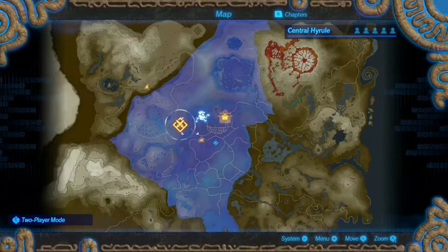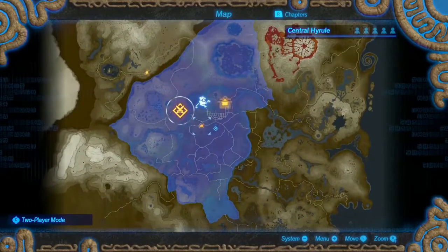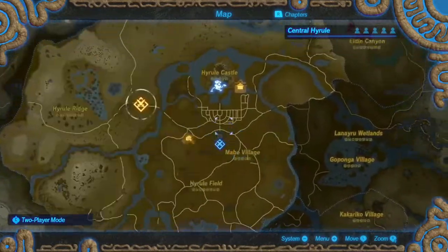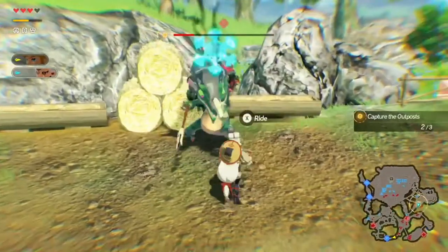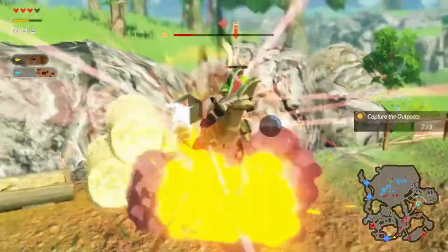Speaking of unlocking moves, the way that you unlock more moves for your characters is by offering materials on the world map screen, which is also where you select your missions to play, unlock shops where you can buy items, craft weapons, and learn recipes. Overall, the gameplay is what you'd expect from a Musou game, but with enough Zelda and Breath of the Wild flavor to make it a little special.